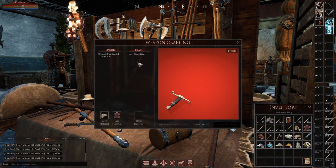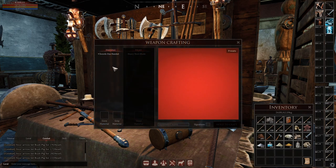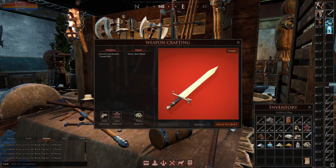Once you do that, it unlocks the head category. The only one available by default is the heavy short blade. You click that and now you'll see the short blade head on the handle — so you'll need a head material. You'll want something hard. The easiest option is a bone-like material. You can also put wood, but I would not recommend a wooden sword. You can put in amalgy, for example, and it'll make a bone short blade, which will have better stats than wood.